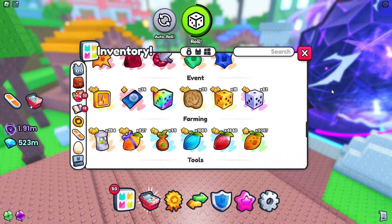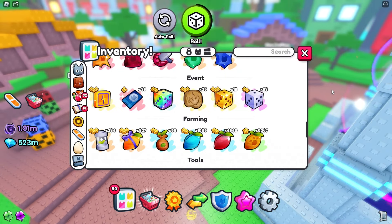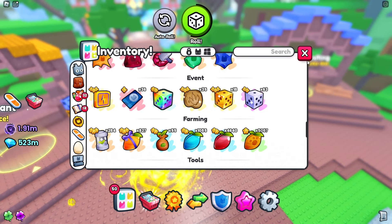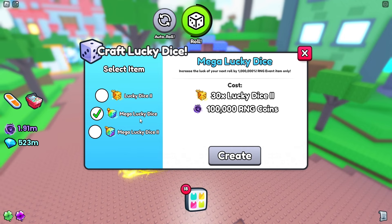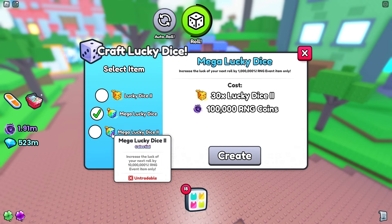The next two lucky dice are absolutely overpowered and are your best chance of getting that free-to-play titanic or one of the four huges. The first is called the Mega Lucky Dice, which increases the luck of your next roll by one million percent, giving you insane odds for that single roll. The last and most overpowered is Mega Lucky Dice 2, which increases the luck of your next roll by 10 million percent — the best odds in the game for getting that titanic or one of the four huges.